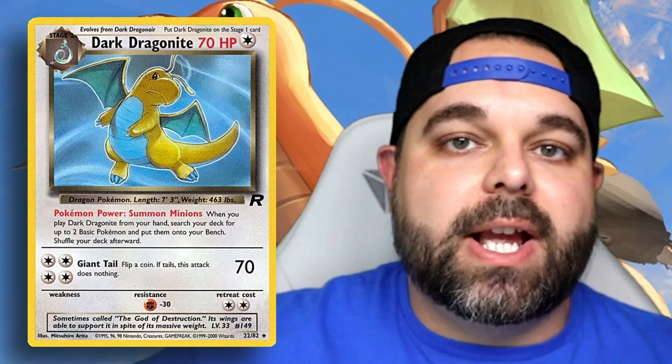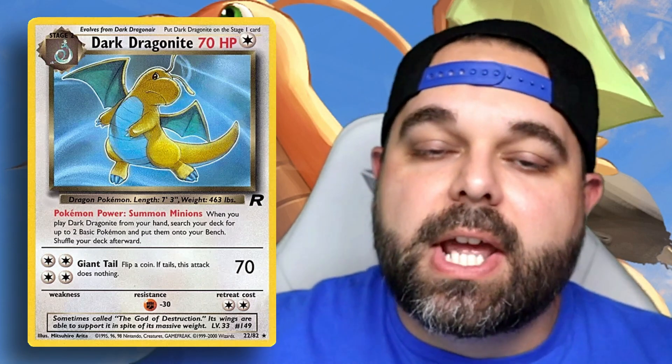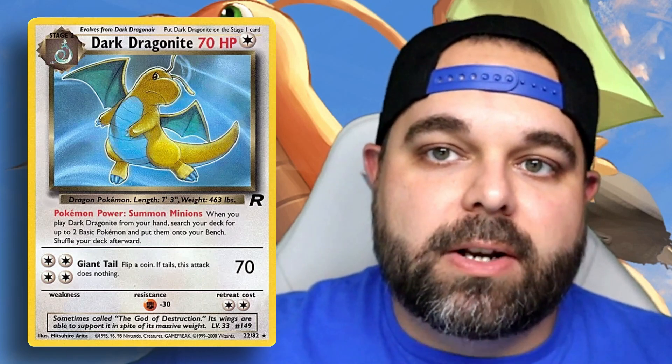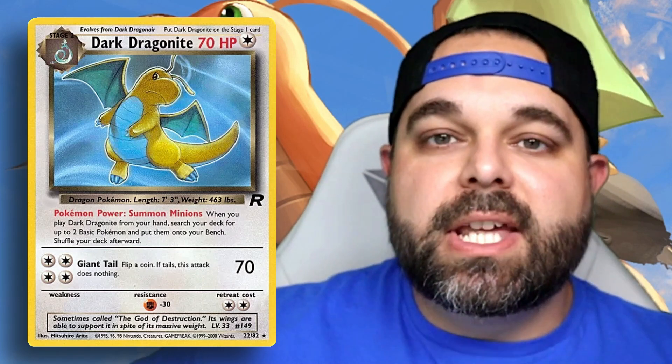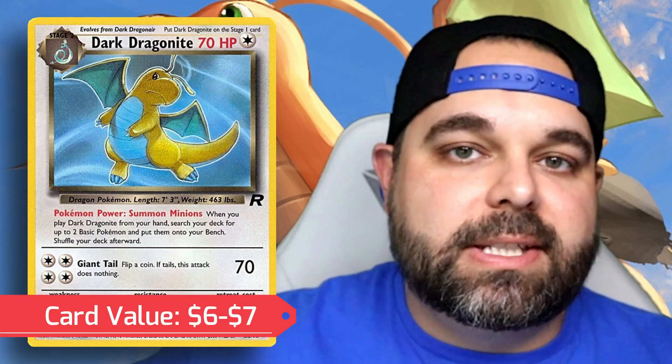Coming in at number five is a very old card — the Dark Dragonite regular rare from Team Rocket. This is the second time we saw Dragonite on a Pokemon TCG card. I actually like going with vintage non-holographic rares. Holos have a tendency to get scratched and damaged; it's really hard to get them in near-mint condition. That is not the case for non-holographic rares. The Dark Dragonite can be found for just under $6 or $7 right now on TCG Player.